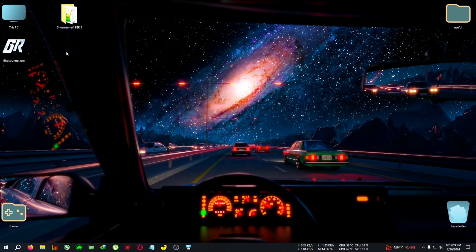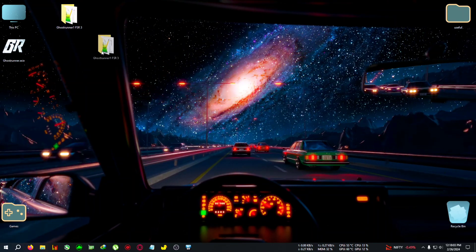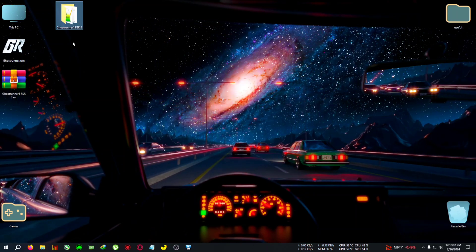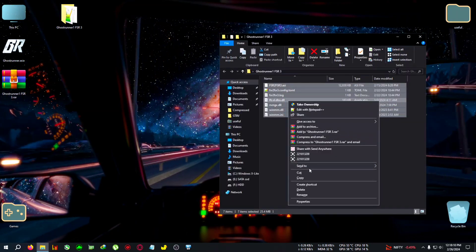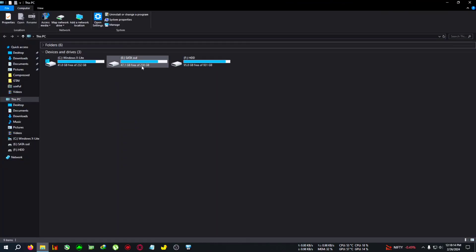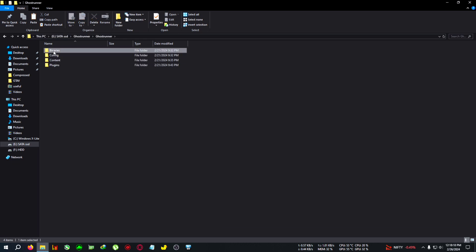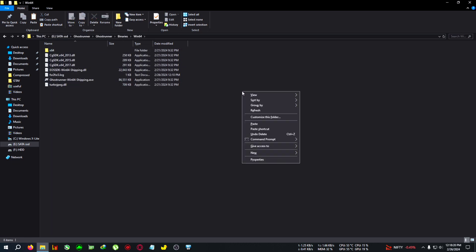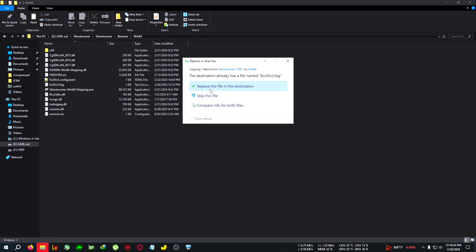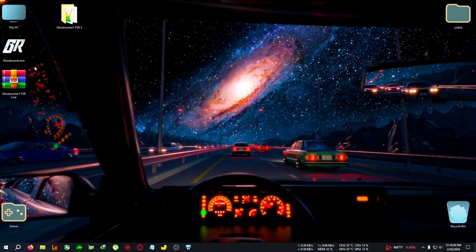Download the zip from the link in the description for Ghostrunner. After extracting the zip, copy these files from the directory and go to your installation folder of Ghostrunner. After that go to Ghostrunner, then Binaries, then Win64, and when the shipping folder is located, paste everything there. There is no need to edit or tweak anything — just paste the files and run the game.